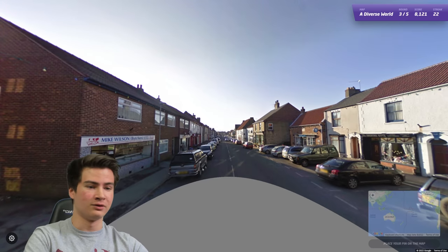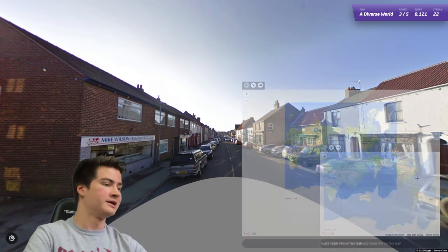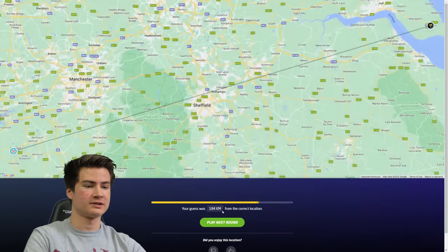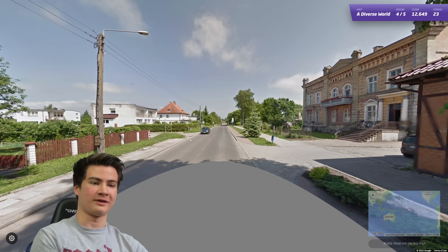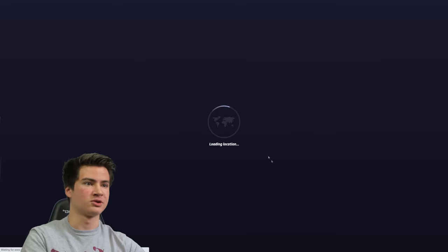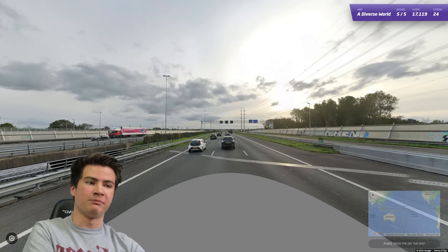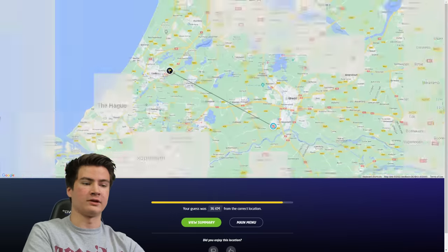Next round looks like the UK - got yellow backplates and looks like just white fronts, so yeah, British for sure. Good stuff, opposite side of the country there. Next one - we got these holy poles, a double white line as well, so I think this is just Poland. Seems Polish enough. Good. Number 25 - yellow backplates, driving on the right, and blue road signs - we should be in the Netherlands. I'm pretty sure. Good, okay, we're actually doing not bad in NMPZ.